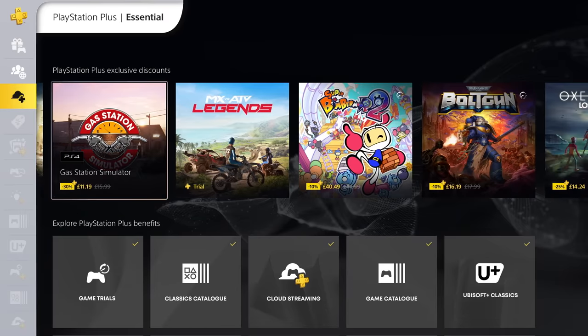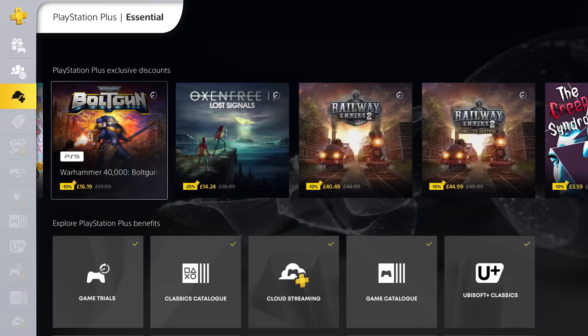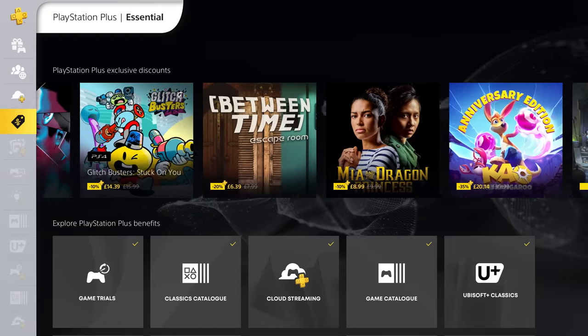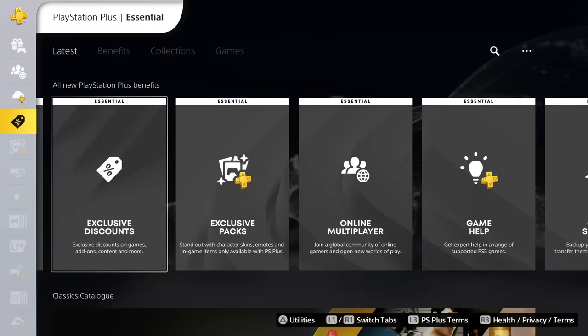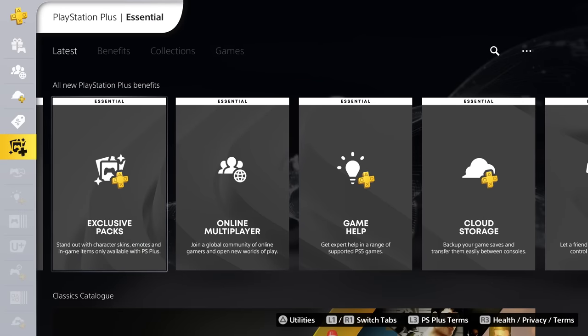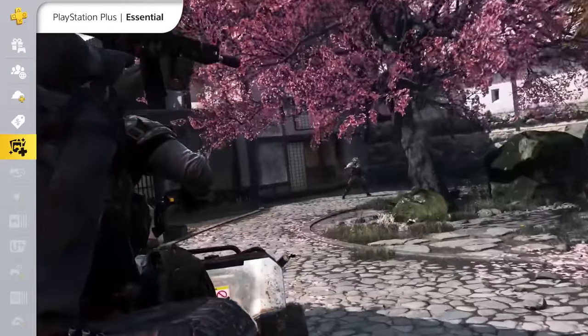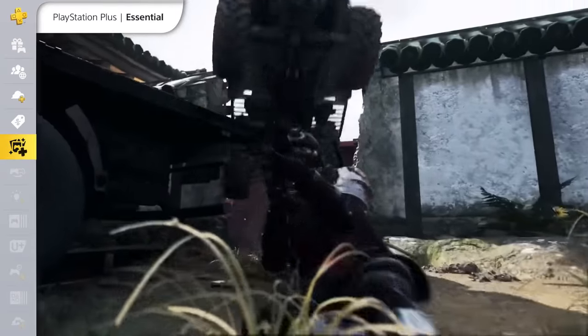Over on PlayStation Store, PlayStation Plus Essential Membership grants you exclusive discounts. They're constantly changing, so make sure to keep an eye on them, as well as exclusive content for games. For example, right now all PlayStation Plus members can get the Crimson Way Combat Pack in Call of Duty Warzone 2.0.